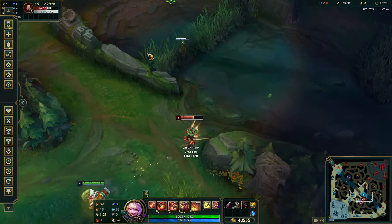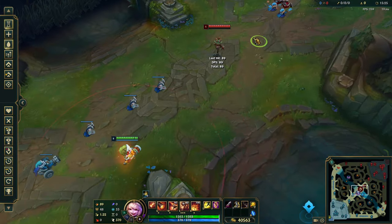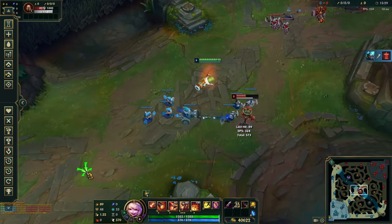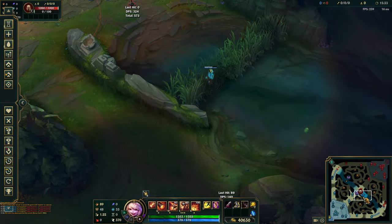You can also do the alt-flash to engage on people. If somebody's here and my jungler is coming out, I want to help them engage — I jump in with W, apply the slow, close the distance, and then alt them into my jungler.